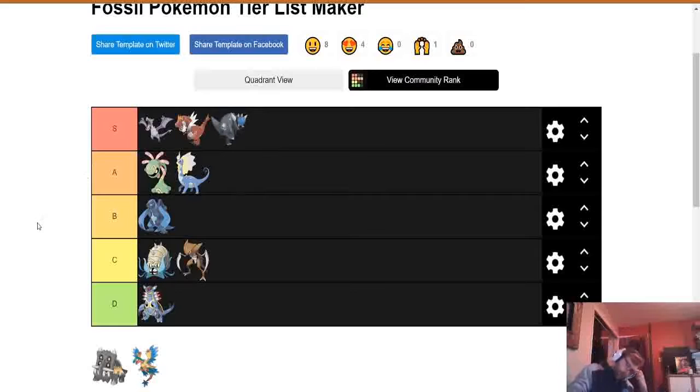Next up is my boy Rampardos, who has to go in S tier. In the gen 4 free-for-alls, I brought the pre-evolution with a Choice Scarf and it put in the absolute finest work. If I slap a Choice Scarf on Rampardos things are dying because that attack stat is so high. I really want to use it competitively one day because I've only used it in free-for-alls. But yeah, Rampardos is my boy and he's going in S tier.